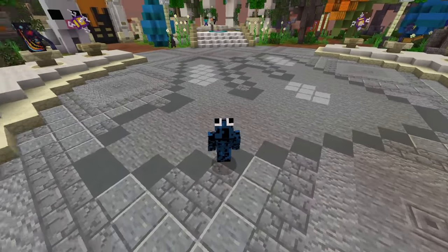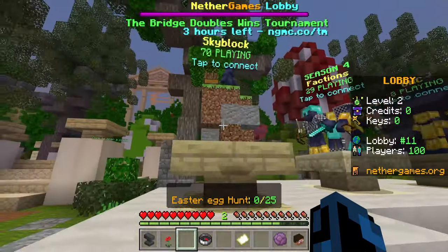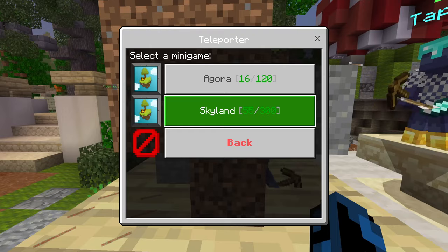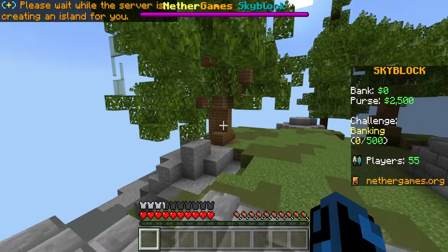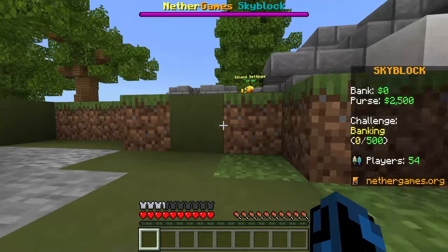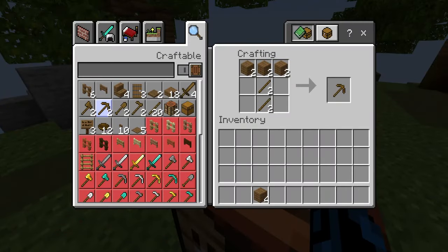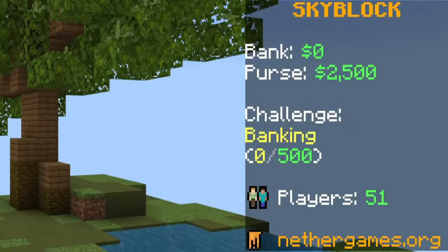Next up is a server that a lot of people have asked me to make videos on, which is Nether Games. Skyblock is one of their more popular games on this server, and I've heard a lot of mixed reviews both good and bad. Let's try Skyland first — it looks more popular. It looks like we have a custom island here with a cobblestone generator. There are barriers — you can upgrade the island to get a bigger building area. We can get some wood, make a pickaxe, and start mining some cobblestone.